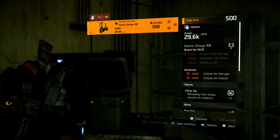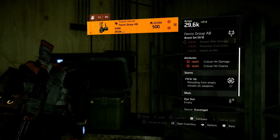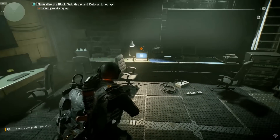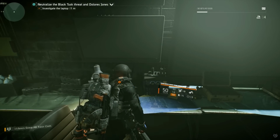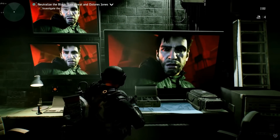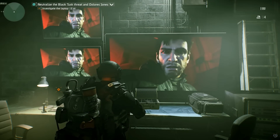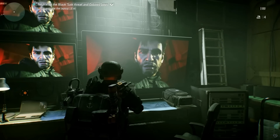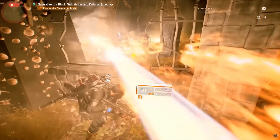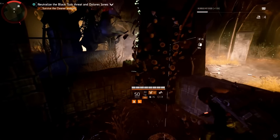You need to shoot that fourth rat before hitting the computers, because activating the computers is what triggers the boss. If you don't shoot the rats, you get no boss. Once you activate it, you'll get a message from Aaron Keener. Then outside those doors you'll hear a big explosion and cleaners start spawning — there are two waves, each triggered by an explosion.